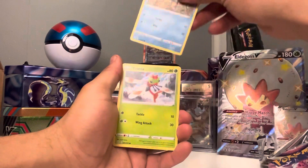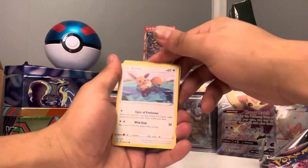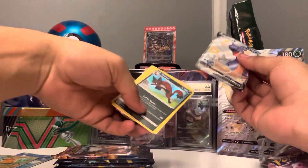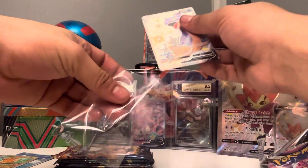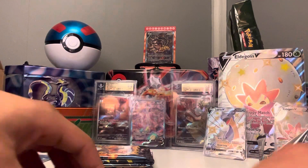Clefant, Jolteon, Yamask, Corsola, Eevee — oh my gosh, and we got a shiny Lapras! Okay, let's go ahead and sleeve that up. That is really nice, I like that card. Let's put that right there.